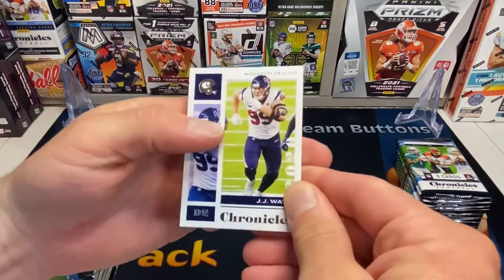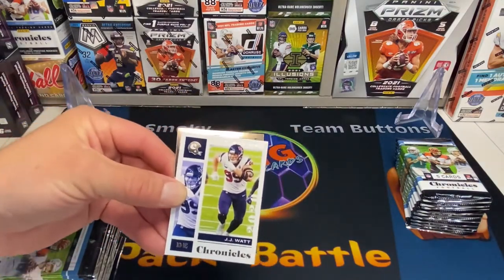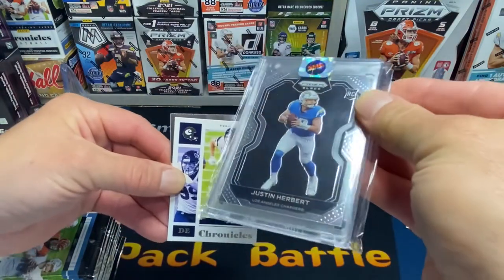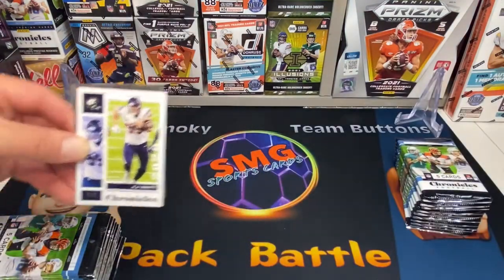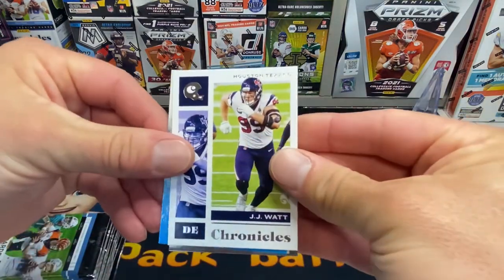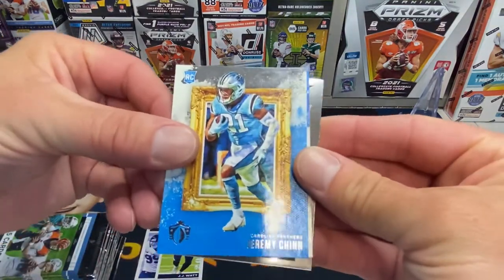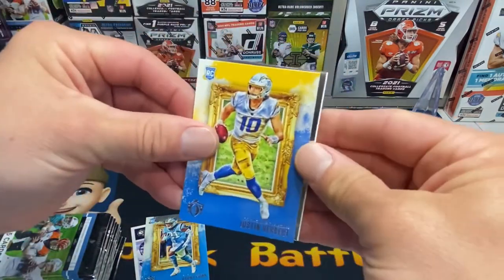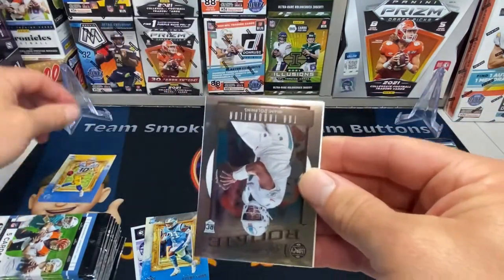We did a video yesterday on blaster boxes and got another Justin Herbert prison black — pretty sweet card. I need some Burrows hopefully in here; that card is in the pile to get graded. First pack: JJ Watt, and there's my good one — Justin Herbert on the Gridiron Kings right off the bat! I'll sleeve him up.